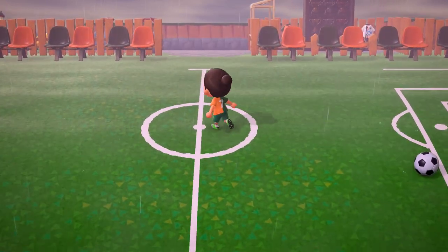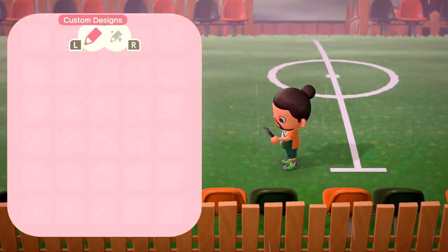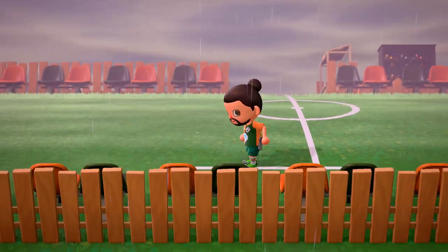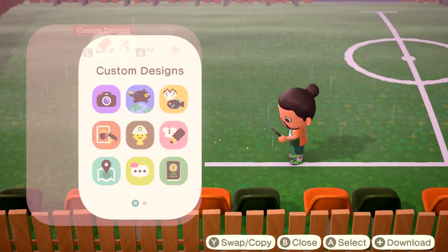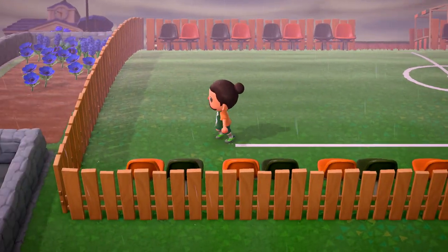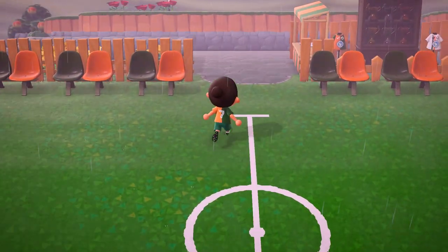And that gives us our centre circle and our halfway line — it's looking pretty good already, right? Head down to the touch line and we're now going to have seven of the bottom line pieces. This is quite simple. You can of course do this using the paths tool, but I find it's actually quicker to just place on the ground because you can place two in quick succession — it always places the second one one square in front of where you're stood. So once you've dropped seven of those from the halfway line, head up to the top and do the same again along the top touch line.